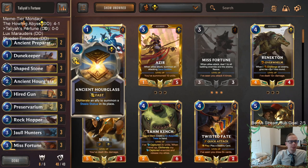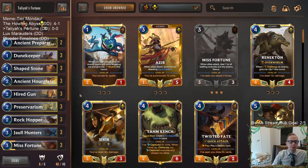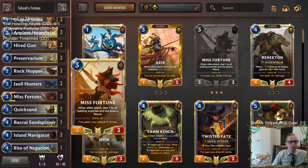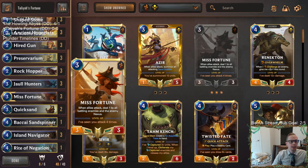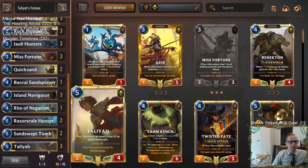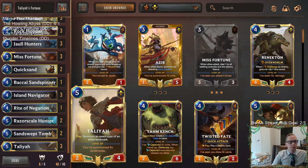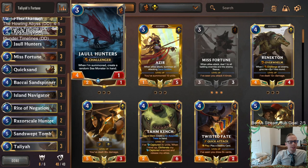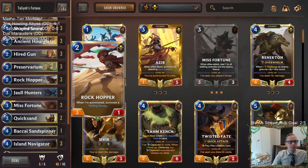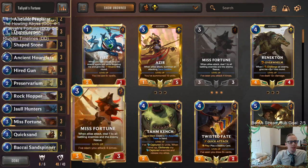Another really good use for Talia is with Ancient Hourglass — you can Hourglass something proactively, have the Stasis Statue in play, then use Talia to copy it and get an extra copy of whatever you Hourglassed. Ideally that's Misfortune, so you get double Misfortune. If we have Misfortune in play, Hourglass it, then Talia it, we end up with two Misfortunes, giving us two Misfortune abilities every attack.